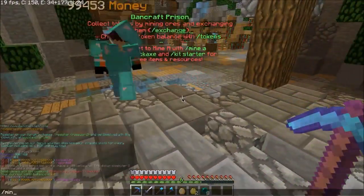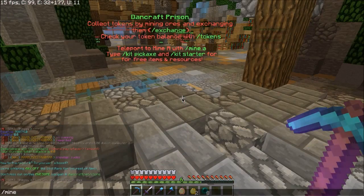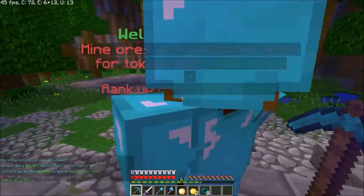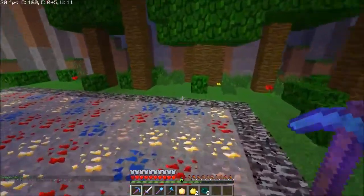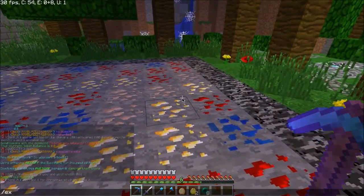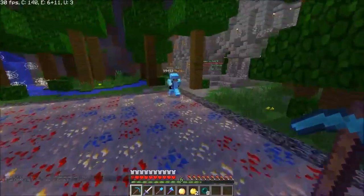Basically what we're going to do is just type slash mine. I found this new command. A or B, it doesn't matter, so do slash mine B if that's what mine you're on. And we'll go through here. To sell, basically what we're going to do is slash exchange, and that is where you place all your items in, and that will give you tokens.